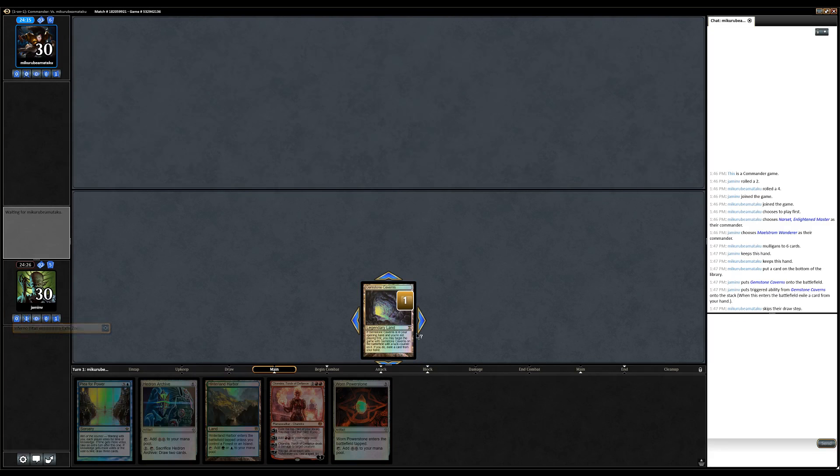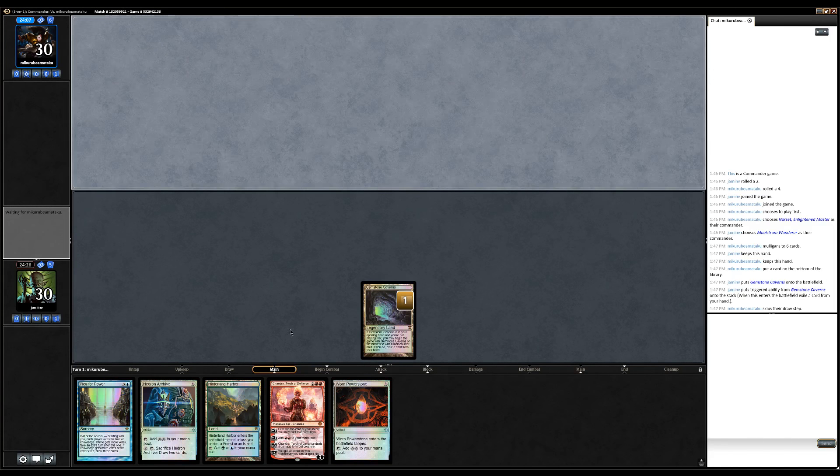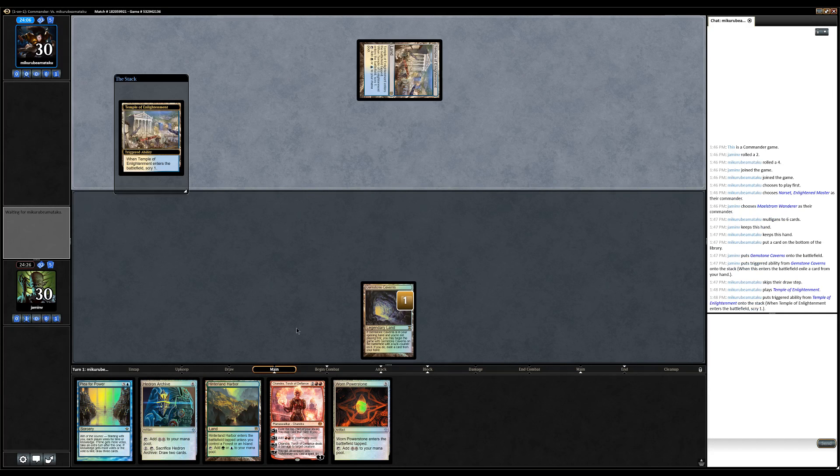So what happens if you mulligan down to one and you get a Gemstone Caverns? You can't exile it — it just stays in play. You probably deserve to have that Gemstone Caverns at that point without having to exile a card. I don't know if that ever really happens — it's just a funny thought.